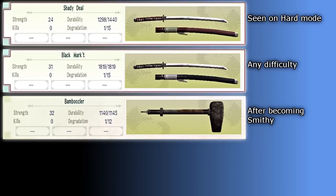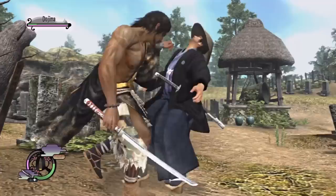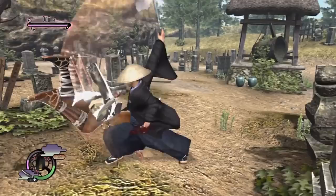Hello everyone, this is Sephiroth's Awakening, and in this video I'm going to be showcasing Dojima's weapons. In the cemetery he will either be wielding the Black Market, which is black, or the Shady Deal, which is red.